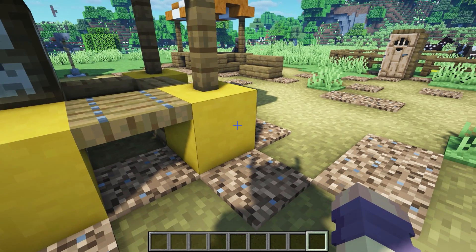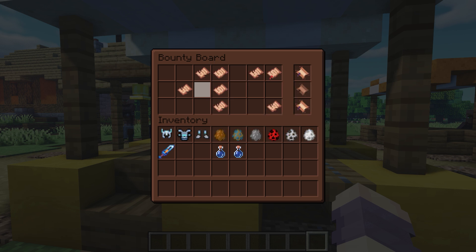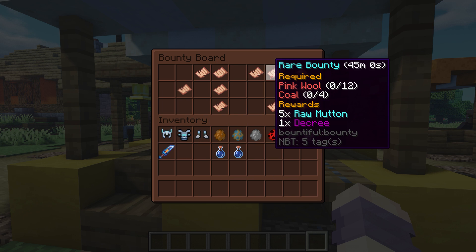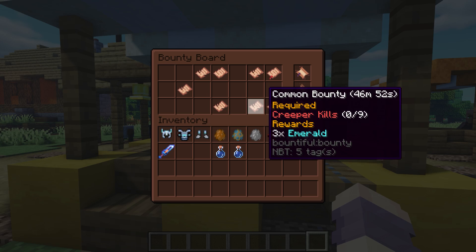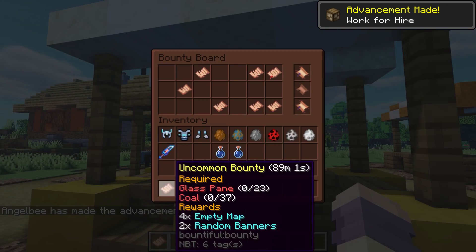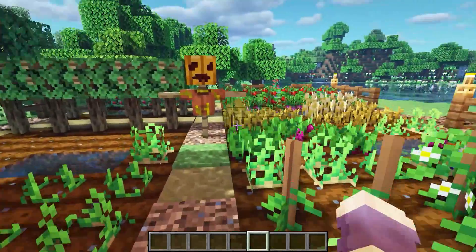Next we have Bounty Boards — this is just a simple mod to add a bit more quests to the game. You get them in villages, you open it and it has bounties for you to do. For example, it says collect 12 wool and 4 coal and you'll get mutton in return, or three emeralds for nine creeper kills. You take it, do it, bring it back and get your reward.